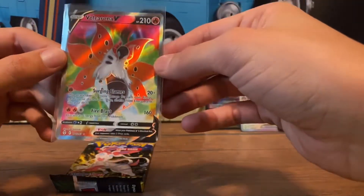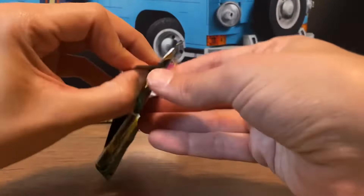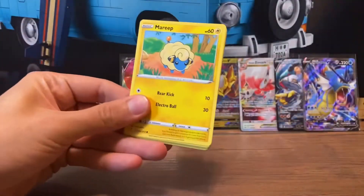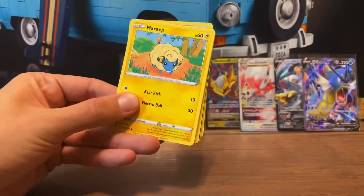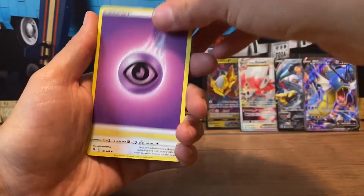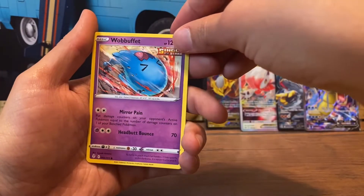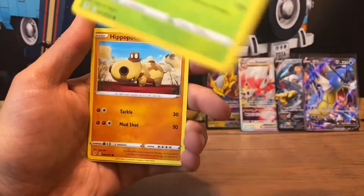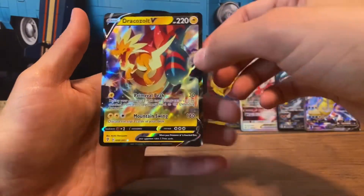Wow, is that a Full Art too? I think it is — freaking sick. Alright, we got one hit out of that tin so far. Can we get another one? Let's see, it's the last pack right here. Code card — yeah, look at these, all these code cards have been like super bent. Alright, last pack, I need some luck. Energy, Nuzzleaf, Ice Cube, Mareep, Waba Fett, Love Disc, Dweville, Hippo, Melodic Reverse — and oh, dude, Dracozolt V! I'll take it, another hit, let's go!